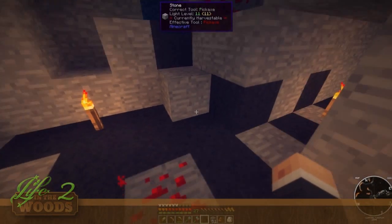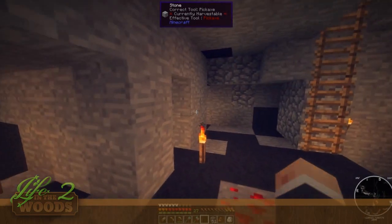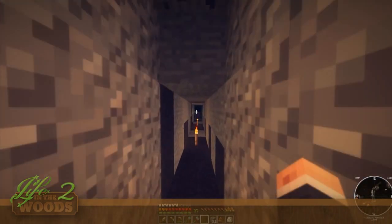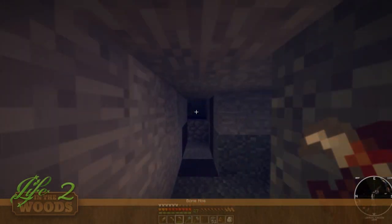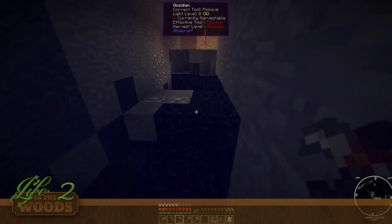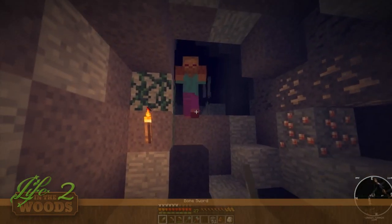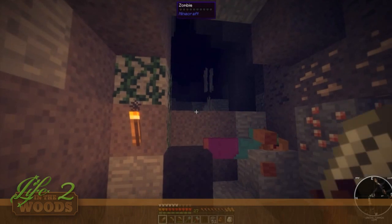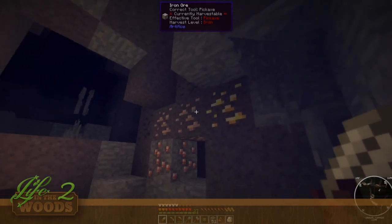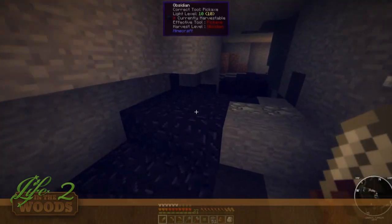I just did all kinds of mining down here and we have some really cool new blocks like this basalt and this blue stuff — I don't know what this blue stuff is for but it's really cool. I went digging and digging and digging and I've been using all of our stone and bone stuff. I found this little area over here where there was tons of lava. All the ores spawn inside this black stuff too, so it's really cool.